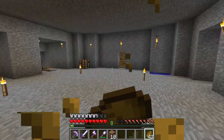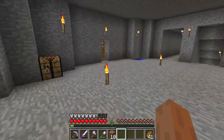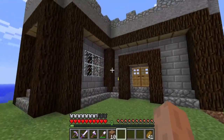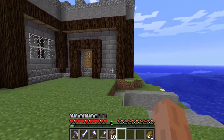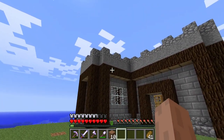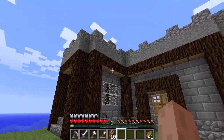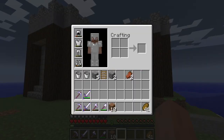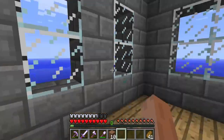Before we get too far into this video, I'm going to show you what I did last time for those of you who are just checking this episode and not watching it as a series. Over the last three episodes we built this house — first we got the general layout of the frame and the floor, then we got the walls built up, and then we improved upon the house and filled in all the windows.